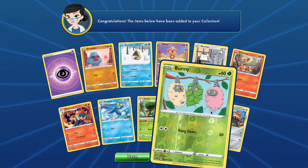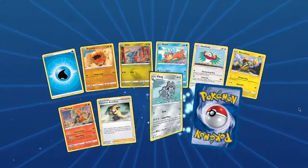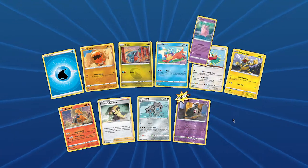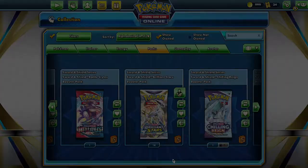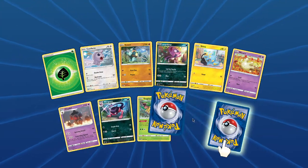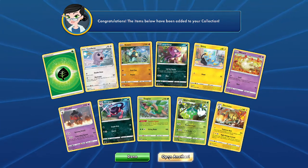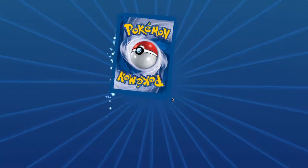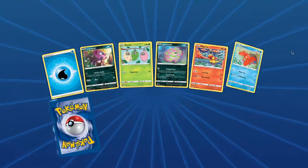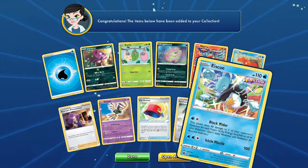There's a Jigglypuff. We've got a couple more packs here in this video — Torquil and Clefable. And then we have a Wormidan and an Electivire, which is completely fine. Two more — well, one more pack after this. We've got the Burmy again, and an Eskew.